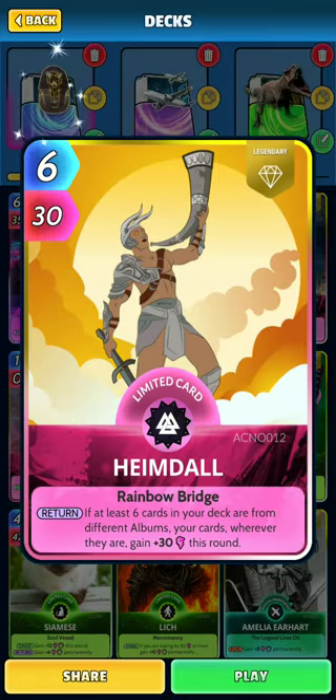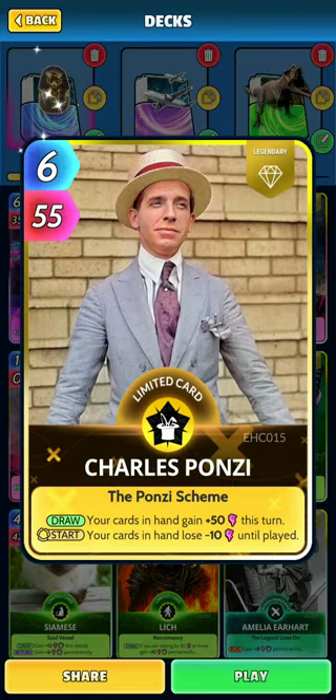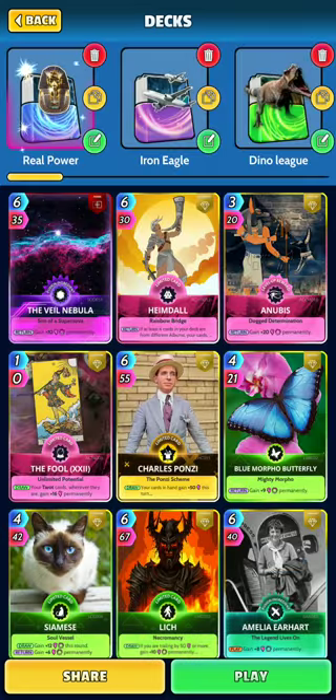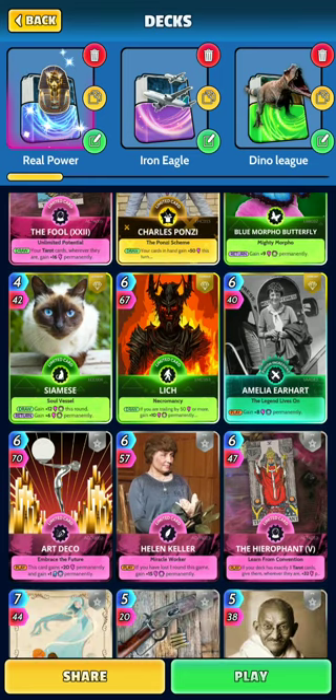Then we have Heimdall. This deck has a card from each album — I believe it's got every album in it. The one card I'm iffy about is Charles Ponzi. Really great card, but I think I'm going to replace him with the Iron Maiden. It's nice to get the plus 50 per turn, but I don't always have the energy to cast him the turn I get him, especially if I want to keep building up my permanent power.